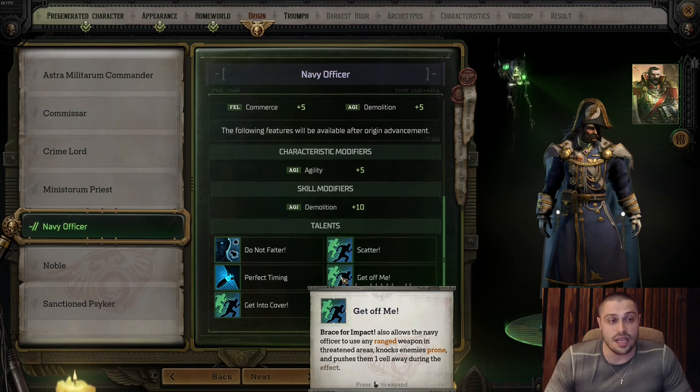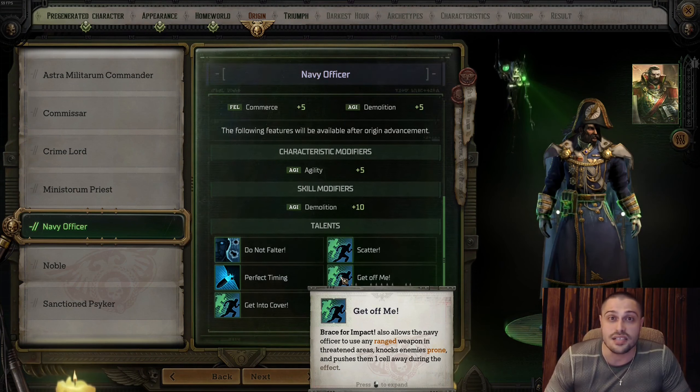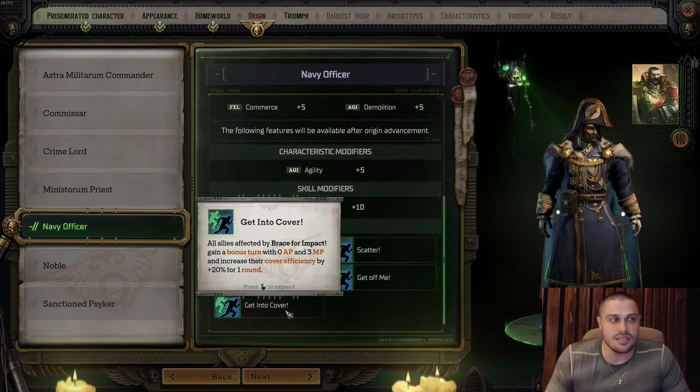The next talent is Get Off Me: with Brace for Impact active, the Navy Officer can use any ranged weapon in threatened areas, knock enemies prone, and push them one cell away during the effect. This means you push enemies out of full cover and into the open, giving your allies a higher hit chance against them. It's a very useful talent.